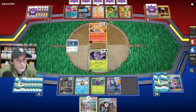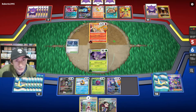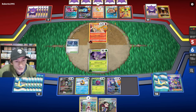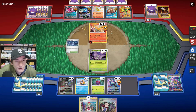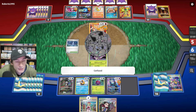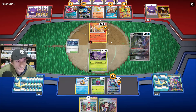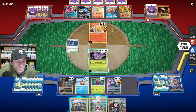They play Armor Rouge and attach Energy to it. They get Beebryl down — that was a really good Iono for them. They got Beebryl and Armor Rouge off that Iono. They attack for Incisors for two. They do hit themselves in Confusion, which is pretty good. We destroy their Crimson Armor — pretty nice.